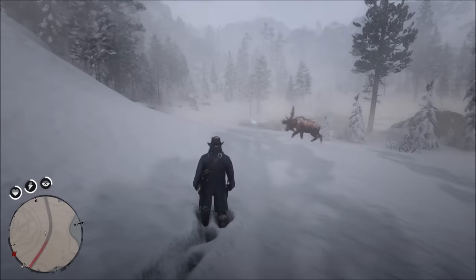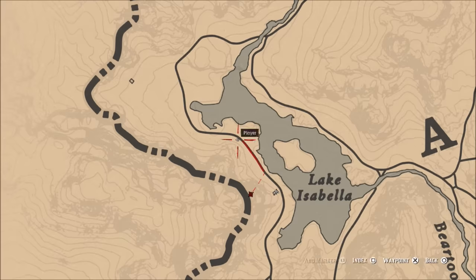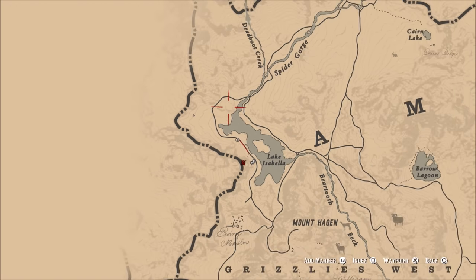What is going on guys? Grave here. Welcome back to Red Dead Redemption 2. Today I'd like to show you the location of the rare white Arabian horse, in the Grizzly Mountains on Lake Isabel.